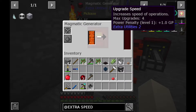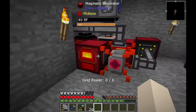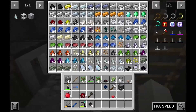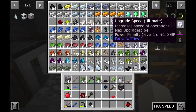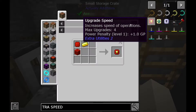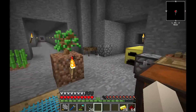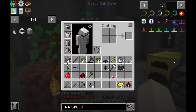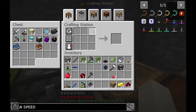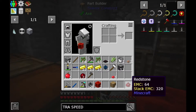This is from Extra Utilities 2, so this can be made from a redstone block, which we have plenty of. As you can see here's my redstone, and we need gold — a lot of gold, interesting. So how many can I make? I can make 13 for the gold, and I need more redstone to create it.